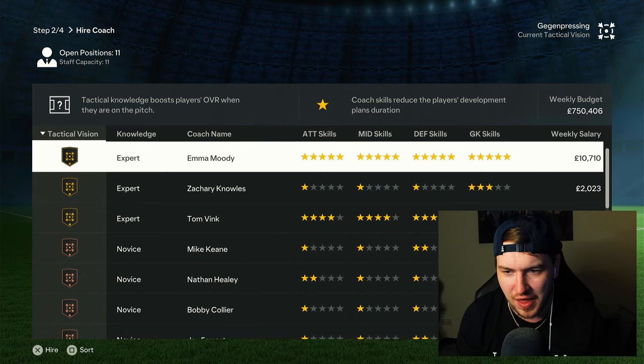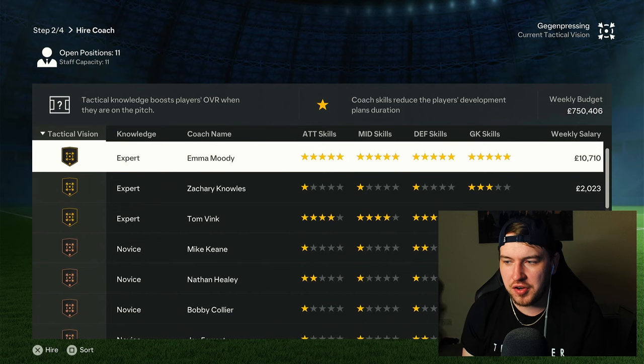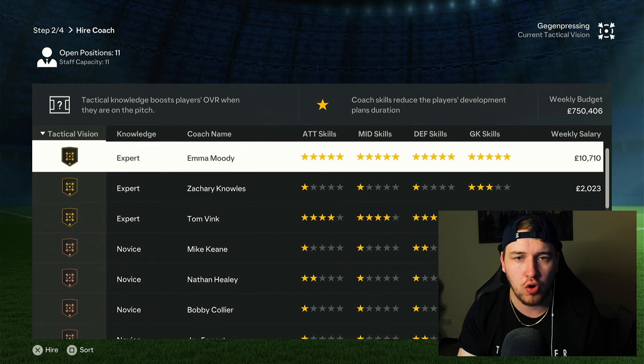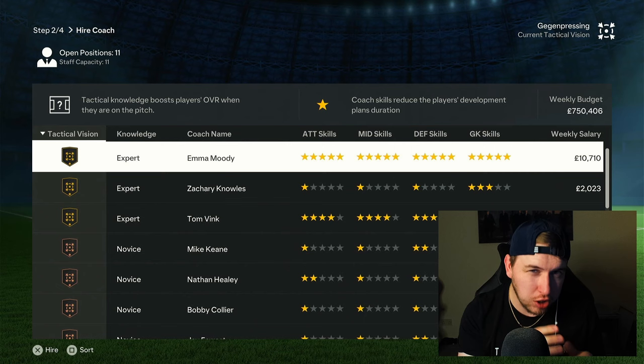Your bonus is going to be Emma Moody here, who is an unbelievable coach, and she's going to demand a high salary. You can see our weekly budget up at the top, and that's going to dictate what you can spend on these coaches. If you've got the Ultimate Edition, you hire this coach — there is no reason whatsoever not to. When you're hiring coaches, bear in mind up in the top left that you do have a staff capacity. This is something I made a mistake on — I was rushing, just trying to get coaches through the door.